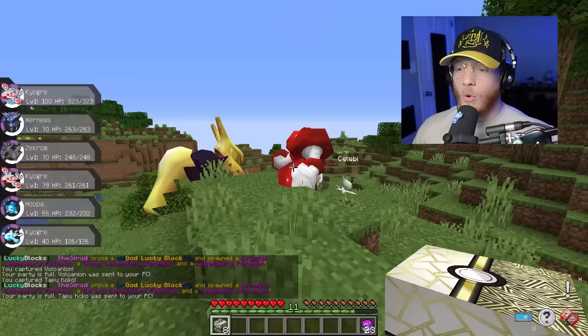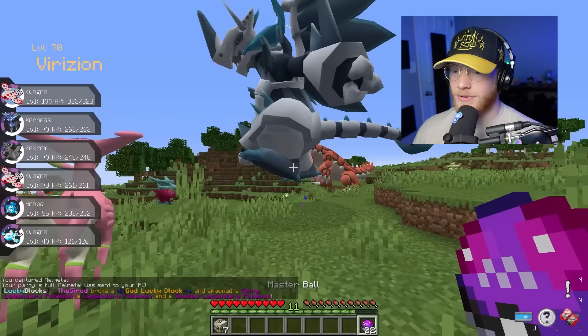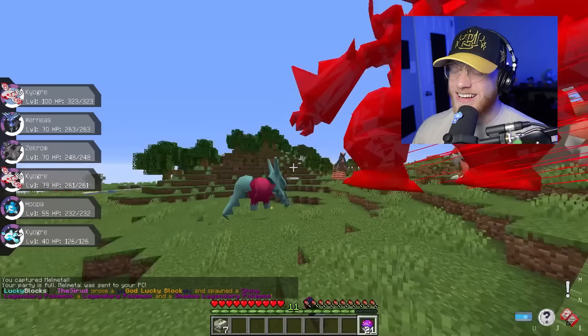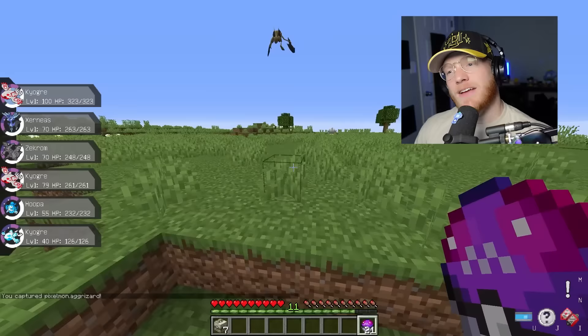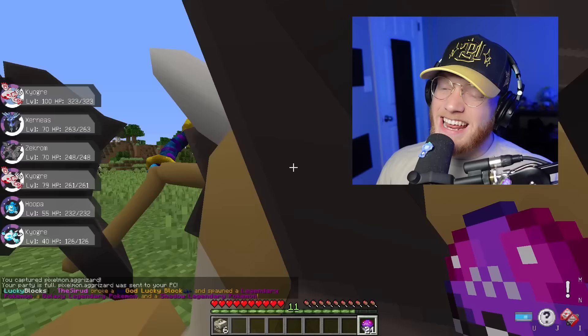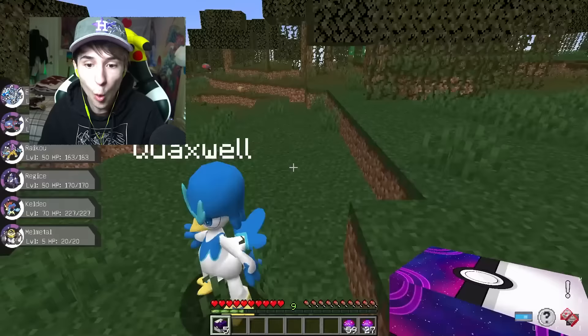Melmetal actually has two fusions now — he can fuse with Emboar and with Marshadow. There is an Agrizard, and that is so sick. He's definitely incredibly strong. I don't know if he's better than Zatius though. The Dragon Ninja! That is the one fusion I said I really wanted to get. And there we go, baby. Let's go.